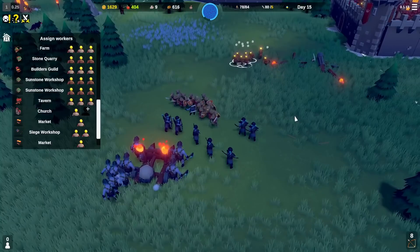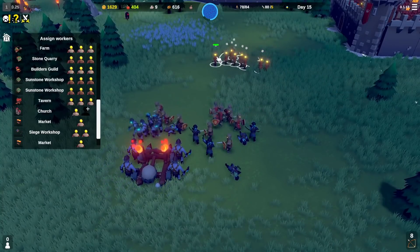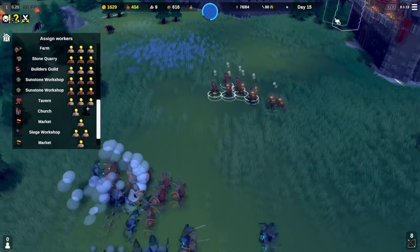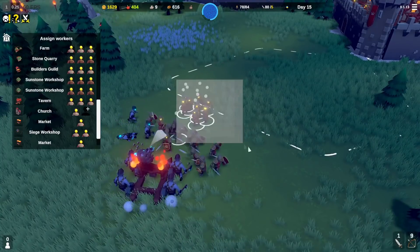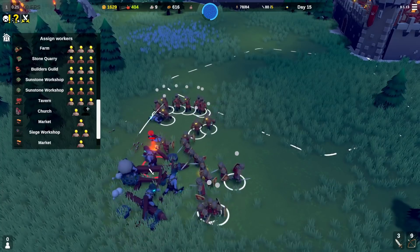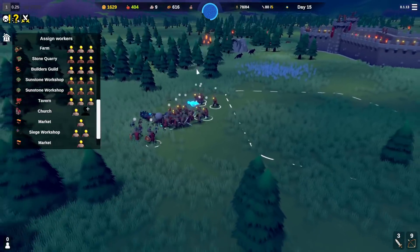Pull in, pull in — you guys are doing great! Now that we have actual armies I probably should just let them come to us, but since I have range-based attacks out here I'm just going to take them down. We're not really utilizing the wall right now, but we have a church so we should be okay. That went extremely well — this is so much better.